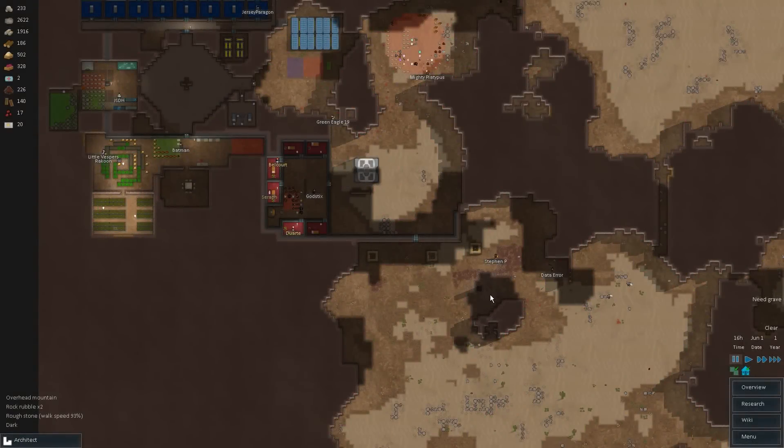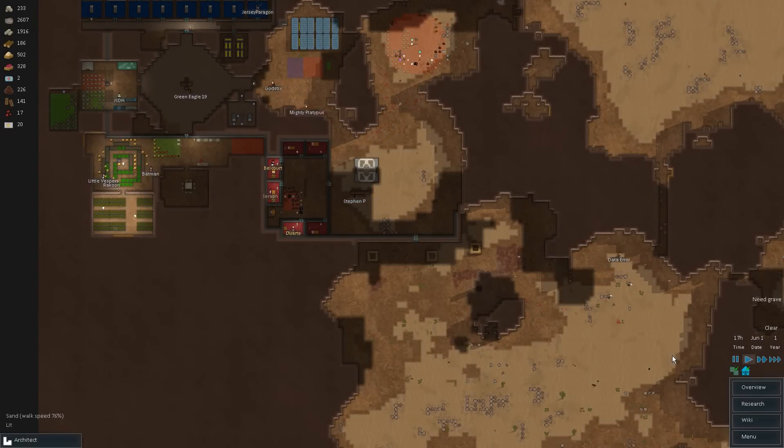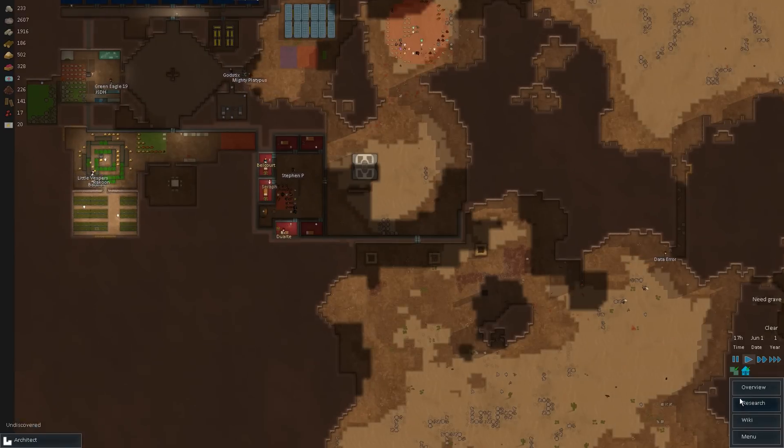Everybody, welcome back to Falcon's RimWorld Alpha 6. Last episode, if you don't want to encourage you to watch that, we handled an amazing centipede attack really handily. We had three sighters and three centipedes where we actually held them off just by using our wits for once — moving people around, getting into position, et cetera.